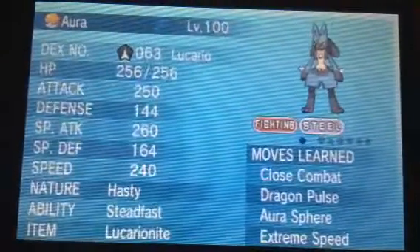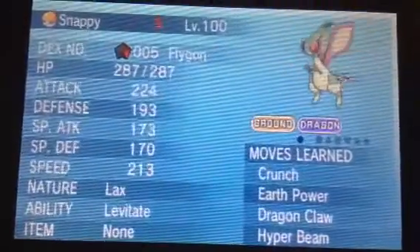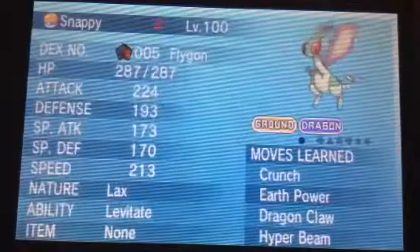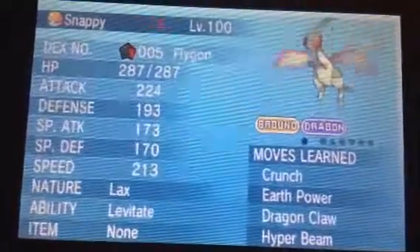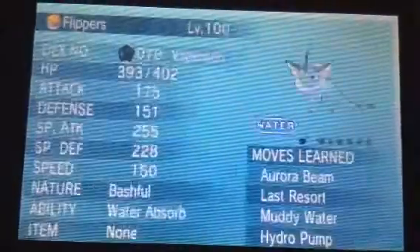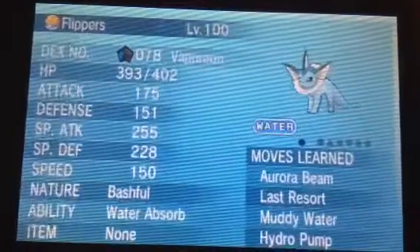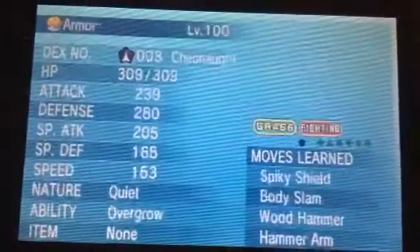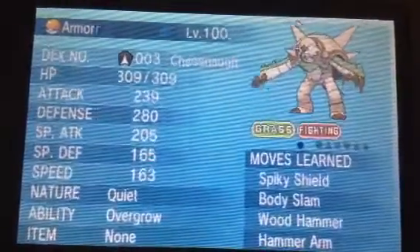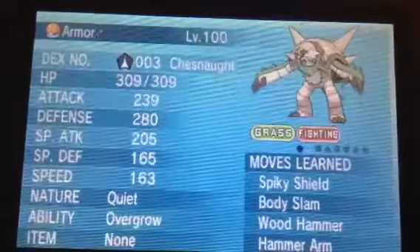There's Lucario, level 100. Moves are Close Combat, Dragon Pulse, Aura Sphere, Extreme Speed. Ability Steadfast. This is the most recent one I added to my team. Flygon, nicknamed Snappy, level 100. Ability Levitate. Moves are Crunch, Earthquake, Dragon Claw, Hyper Beam. I don't only have 6 Pokemon here — I just switch between a bunch of them that I really like. Vaporeon, nicknamed Flippers, level 100. Ability Water Absorb. Moves are Aurora Beam, Last Resort, Muddy Water, Hydro Pump. My starter, Chesnaught, nicknamed Chestnut, level 100. Moves are Spiky Shield, Body Slam, Wood Hammer, Hammer Arm, Ability Overgrow. Kanto starter Charizard, nicknamed Blaze Lizard, level 100, Ability Blaze. Moves are Fly, Rock Tomb, Flare Blitz, Slash. Lapras, nicknamed Raft, level 100. Ability Water Absorb. Moves are Surf, Body Slam, Ice Beam, Sheer Cold.